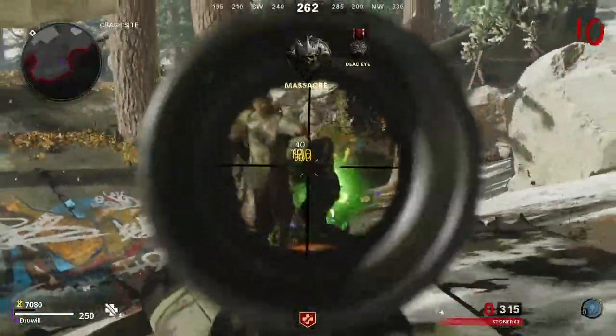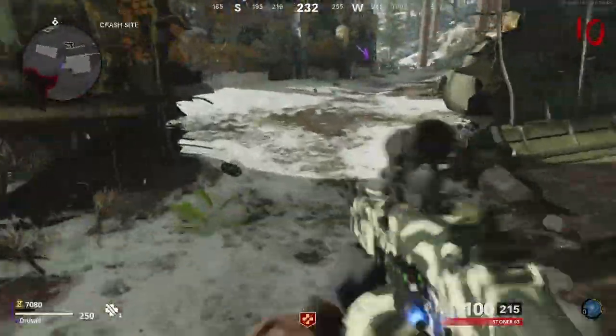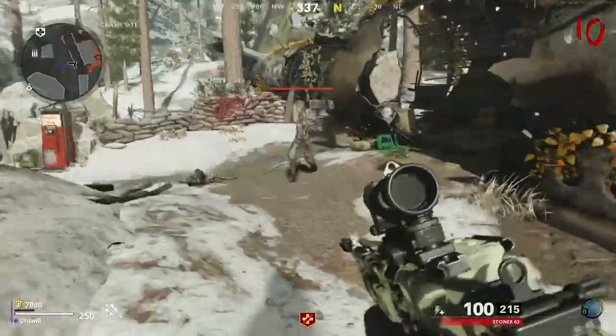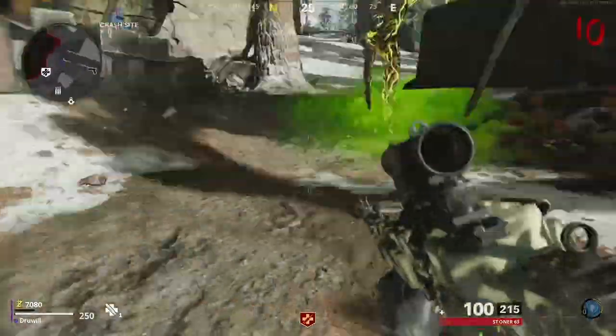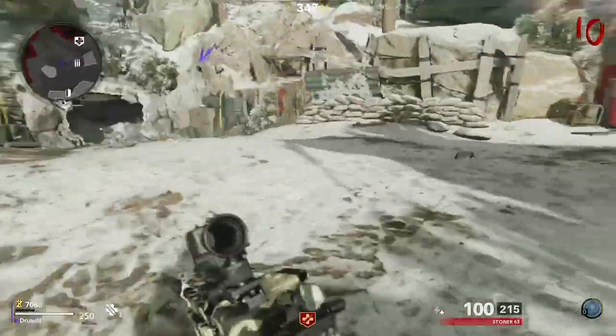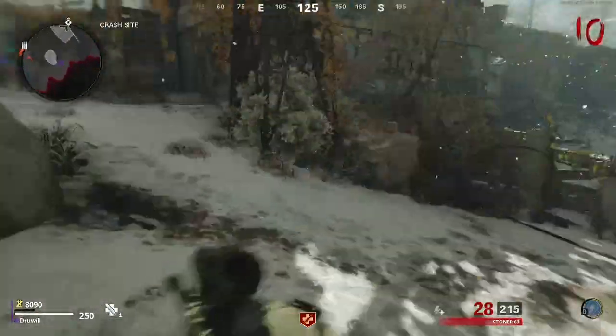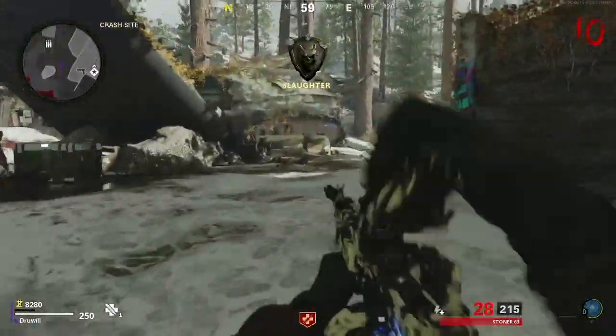The first megaton blaster is down — one for the home team. Now we got to get that big green slime twin number two. Megaton blaster down. So let's go ahead, knock that down, and get the key card. Second mega blaster down — let's clear out some of these zombies so we can actually pick up the key card.